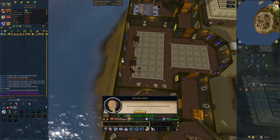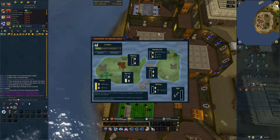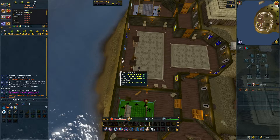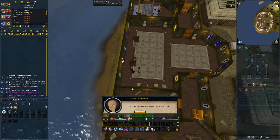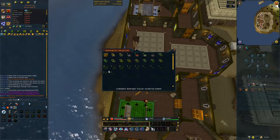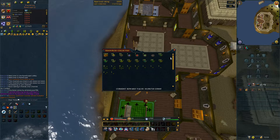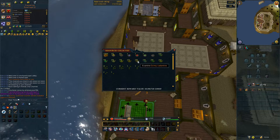First things first, I was pretty low on Saradomin Brews and decided to loot my Kingdom, which hasn't been collected in nearly 3 months now. I have my workers 100% in herbs and the remaining 40% or so in wood, solely just after Herblore supplies and also Birds Nests.